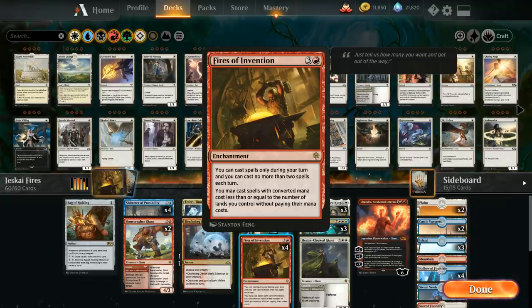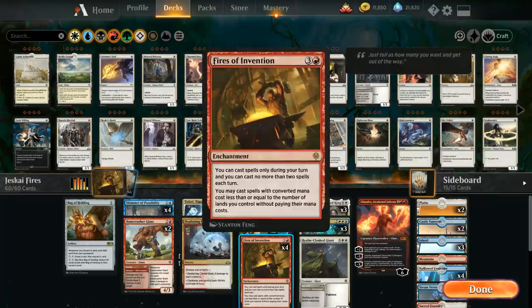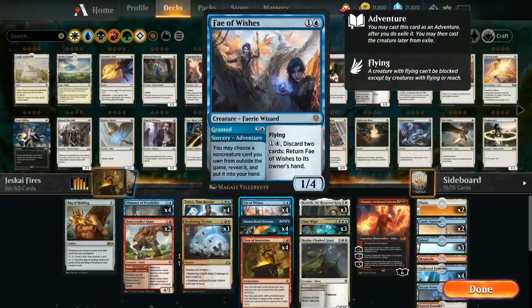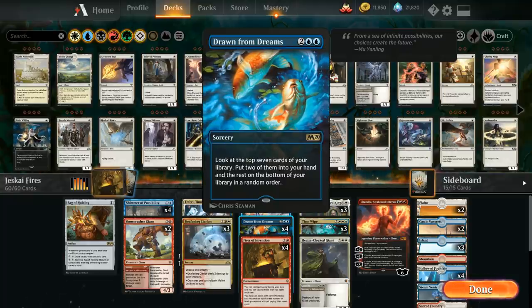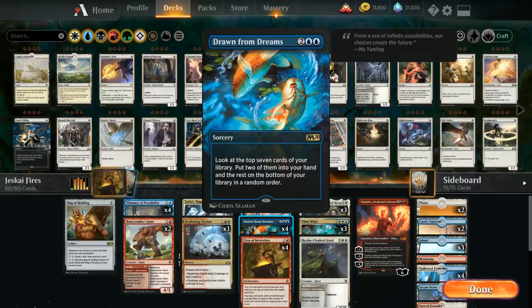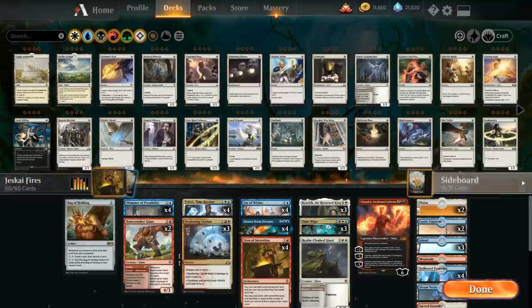At one point I had one Fires of Invention in the sideboard to search up with Fae of Wishes if unlucky, but I found that a bit too slow and would rather maximize the chance of drawing it naturally. We also have the full playset of Drawn from Dreams — a powerful four-mana spell after Fires lets us look at the top seven cards, put two into hand and the rest on the bottom. And the full playset of Fae of Wishes.